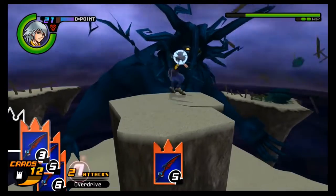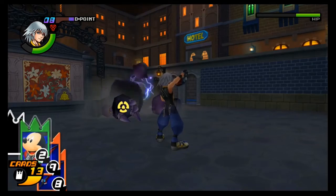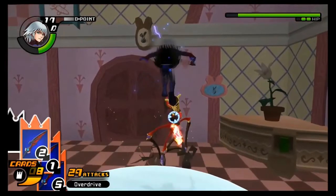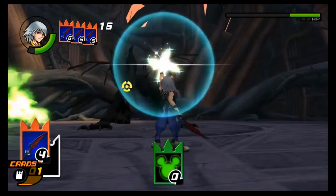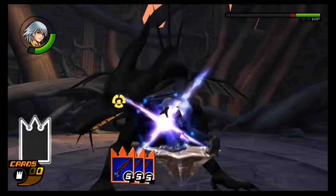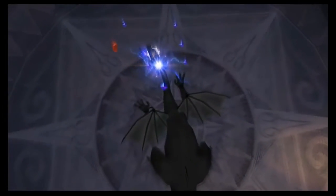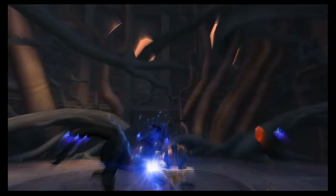An example of this is when you fight the Guard Armor boss in Traverse Town — when the card is used, it breaks apart the armor, allowing you free hits to its body. Or when you're battling the Trick Master in Wonderland, it'll spawn a table so you can jump on and access its weak point easily. It's an incredibly useful asset in boss fights. However, you can only get these cards through card breaking your opponent, and even then sometimes that won't work. The game isn't super clear on how you get them, so the best tip I can give is to just rely on the card break system.